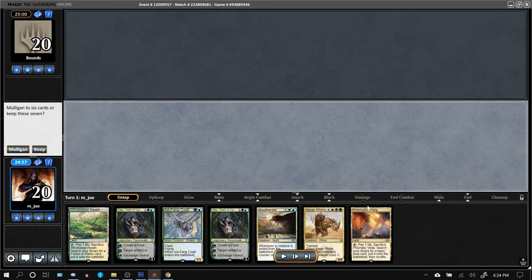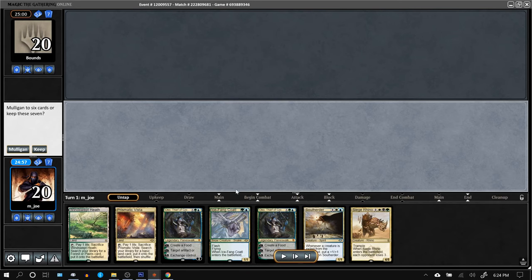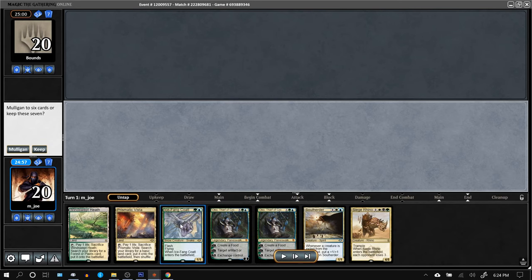The things you're looking for with these opening hands is two lands and a 2-drop. Of course, if you've got two lands, a 2-drop, and Oko, that's pretty awesome. Also, two lands, Hierarch, and Oko would be great because turn-two Oko is one of the best things the deck can do.